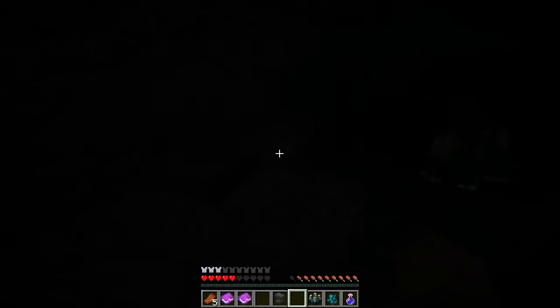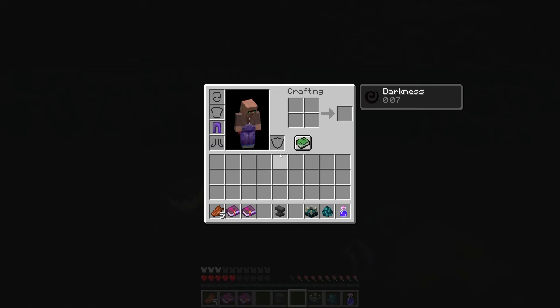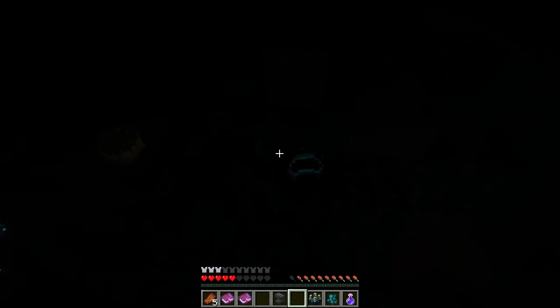There are three different tiers of this enchantment, just like many others we've seen in the past. I'm using tier three right now and I'm moving just as fast as I would be walking around this area, but I'm sneaking. This is of course extremely useful with the warden — you can get away from it quickly without making any sounds.